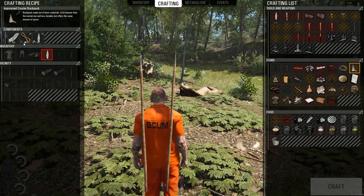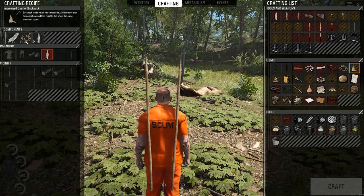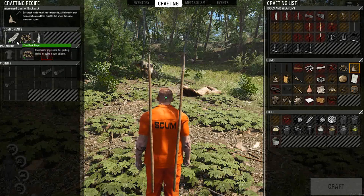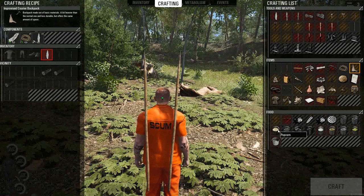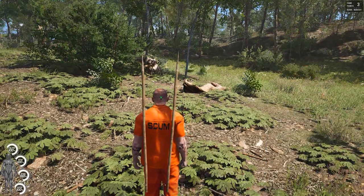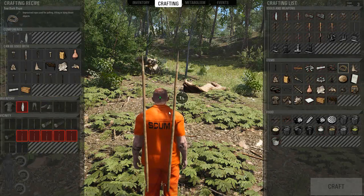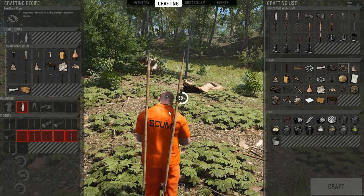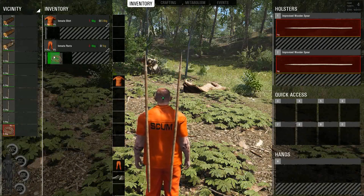For crafting, the green means you have to have it, but the arrows mean you can use other things. If we use tree bark rope we need one of those, and we also need a rag. Let's craft our tree bark rope. Remember it's going to go on the ground.